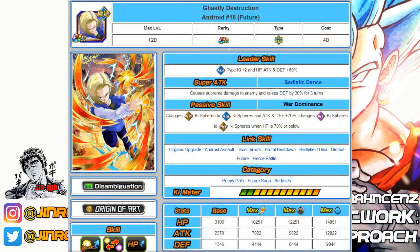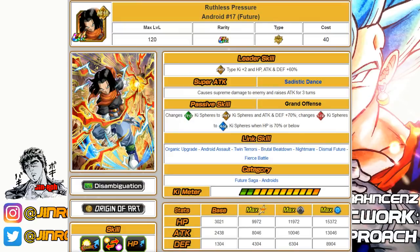Numbers thirteen and fourteen go in line together. Number thirteen is the Agility Future Android 18, which greatly improved with the Dokkan Awaken. Her passive gives 70% attack and defense increase. She's also an orb changer and a great option for the Androids or Future Saga category. She can help LR Future Trunks get that 18-ki super. She falls into Peppy Gals, Future Saga, and Androids. Number fourteen is the Physical Future Android 17 — a similar unit, another ki changer, great for the Androids category, also helps LR Future Trunks, with 70% attack and defense passive. He falls into Future Saga and Androids.